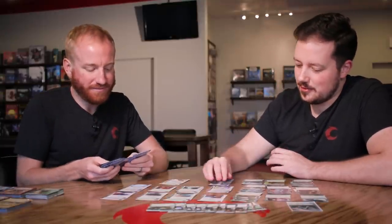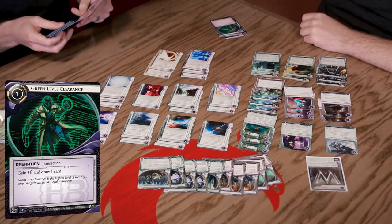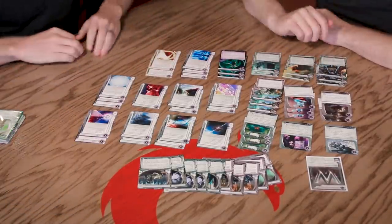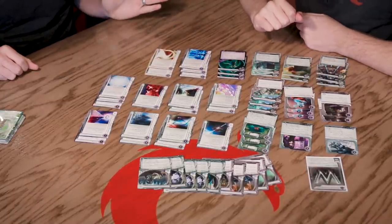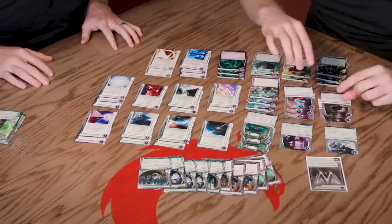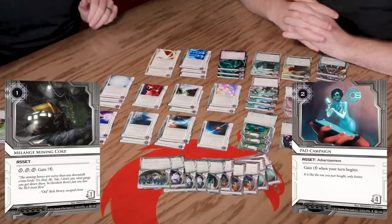Let's look at our ID ability: we gain one credit whenever we play a transaction operation. We already have three Beanstalk Royalties and three Hedge Funds. Since our influence can come from any corporation, let's add some more transaction operations. Why don't we add three Green Level Clearance? Those are transaction operations - three more influence spent, bringing us to seven total. We have eight influence left to spend, and we already have nine money cards, more if you count Melange and Pad Campaign.